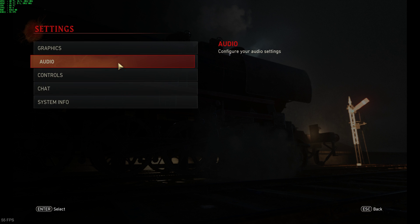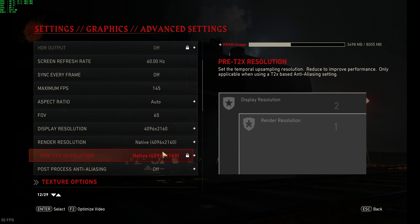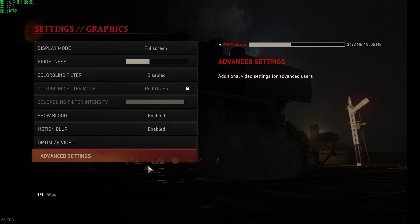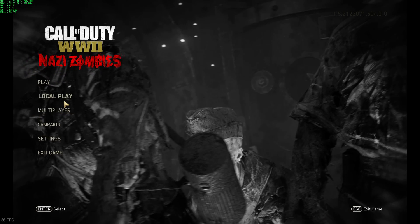On Settings, everybody, make sure — under Graphics — I hate how they hide everything in Advanced. Post-process anti-aliasing: turn it all off. All of it, until we find a better fix. Just turn it off. You'll thank me. It'll look just insanely bad if you don't.